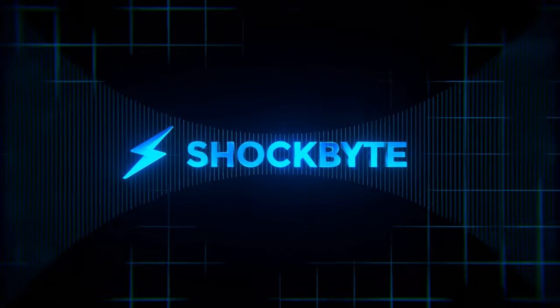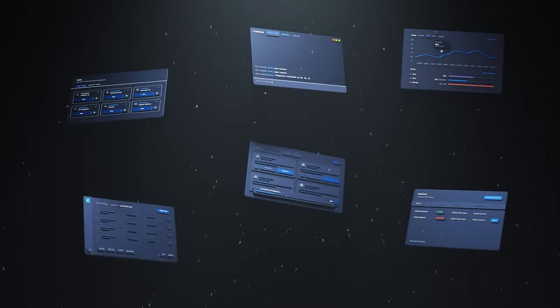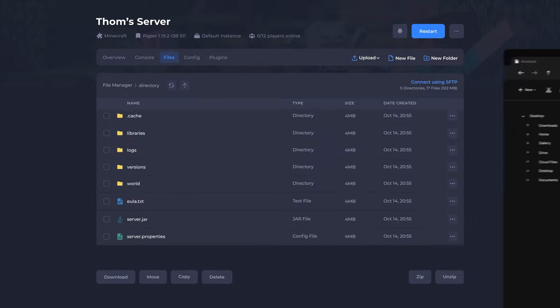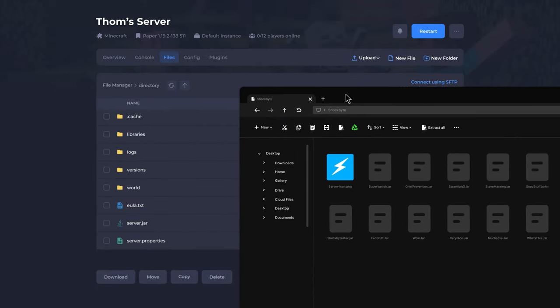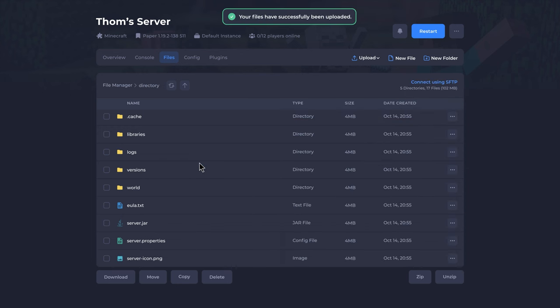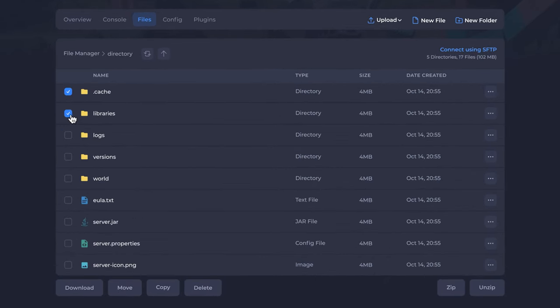Our new control panel has all the features you would expect, but we've reimagined and enhanced them in ways never seen before. The file manager delivers swift and responsive performance designed to seamlessly replicate the experience of using your own computer. Aside from looking absolutely amazing, you can now drag and drop to upload and perform actions easily, even on large files.